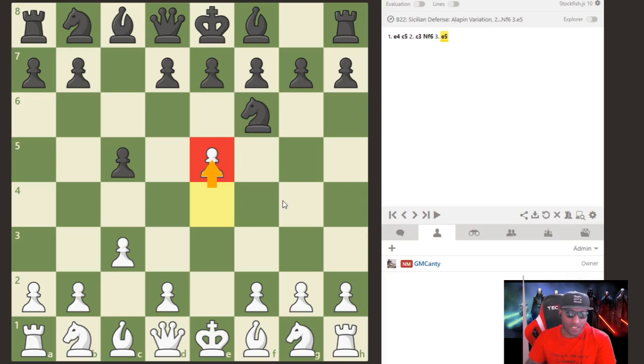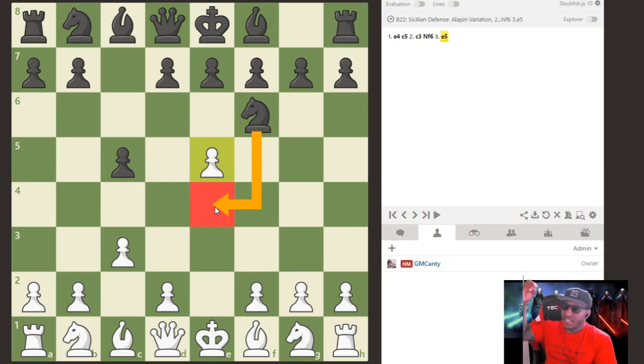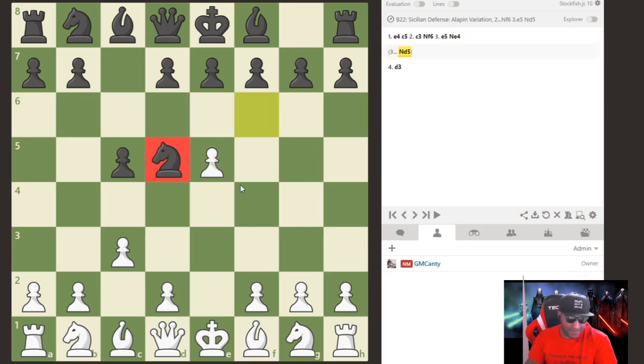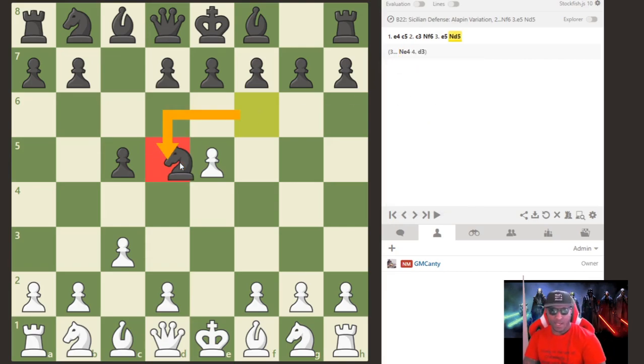After e5, the knight has many squares: Nh5, Ng8, Ng4, Nd5 — these are all moves that can happen. Ng4 almost never happens; it's just a problematic move. If you go Ng4, you can get in trouble automatically with d3 and the knight's just trapped — nowhere to go. Knight to d5 is the standard main move here.